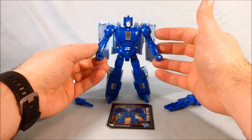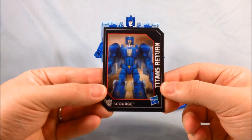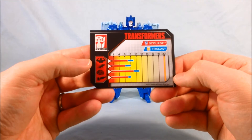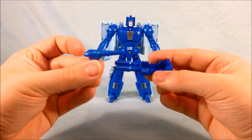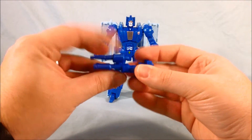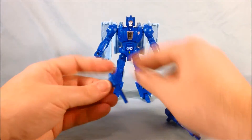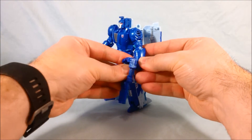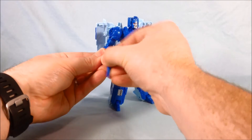Here we have Scourge out of the packaging. I think he looks pretty good in his robot mode. He comes with a card like they all do — a nice, pretty thick little trading card with his stats on the back. He also comes with these two guns: a smaller gun and a larger gun. You can go ahead and peg the smaller gun into the larger one to give him kind of a triple barrel blaster, which I think looks pretty neat. Or if you want to give him a gun in each hand, you can do that too.